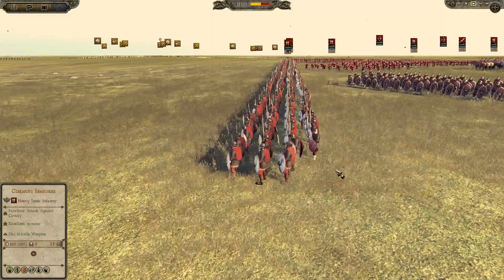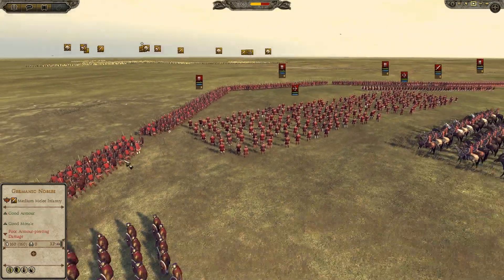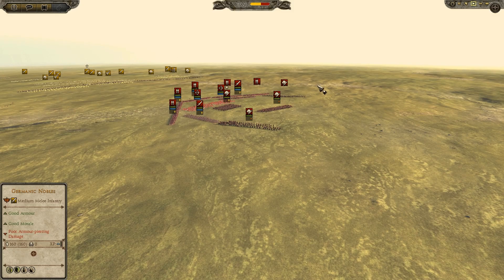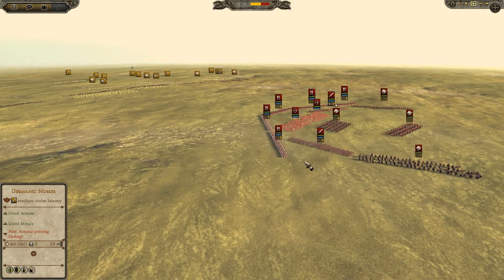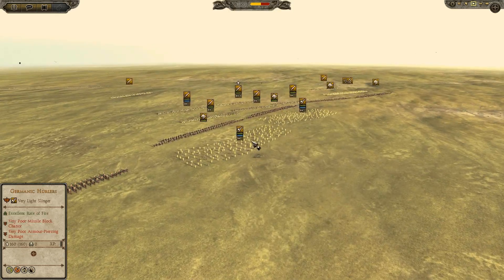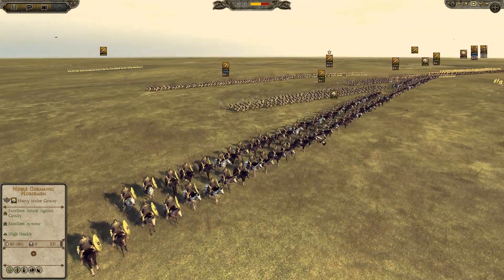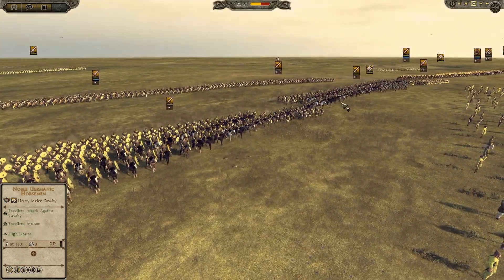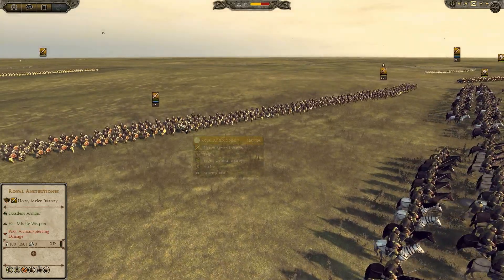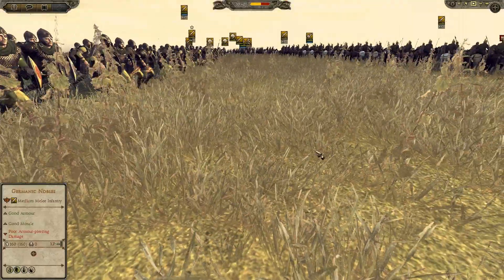He is trying to make some kind of semi-box here with this flank and the rear, but the sides are not secured. What I have got: I have Germanic Hailers in the center, and these are Noble Germanic Horsemen, 2 units. Then more Noble Germanic Horsemen, and here I have Royal Instructionists, and these are very good boys.